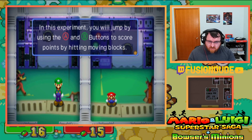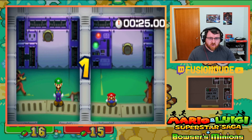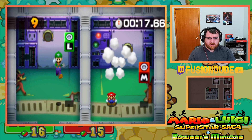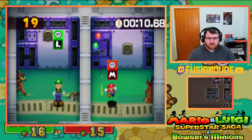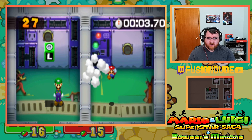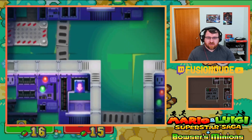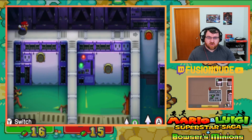In this experiment, you will jump by using A and B, but it's for points on any moving blocks — 30 points in 25 seconds. Let's open the door in the next area. Oh my God. I had one second left — wow. Let's hear the result of our experiment. I was totally off that, but okay.